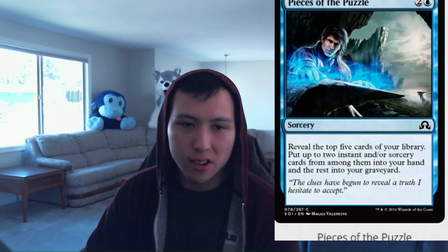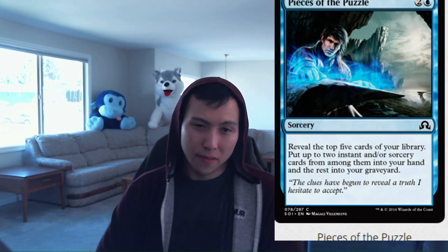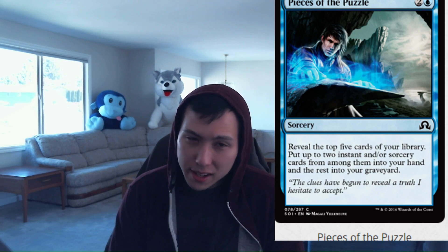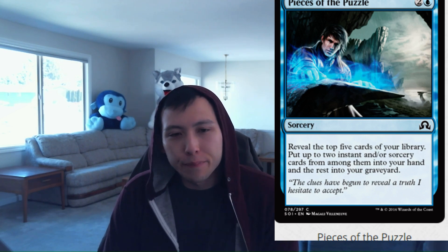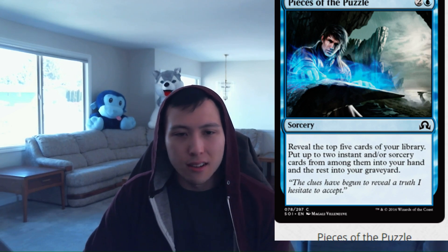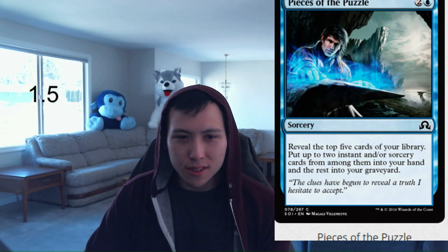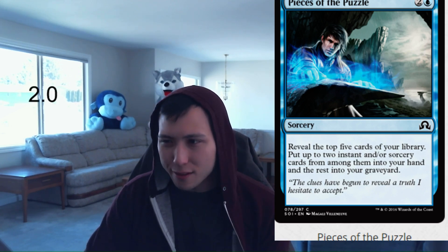Next, Pieces of the Puzzle: 1 blue, 2 colorless, Sorcery — reveal the top 5 cards of your library, put up to 2 instant and/or sorcery cards from among them into your hand, and the rest into your graveyard. This entirely depends on how many instants and sorceries are in your deck. Looking at the top 5 there's not much room to whiff. I think more frequently than not you're only going to find one target. But it is pretty good at enabling Delirium — every time you cast this you're probably getting a land or creature into the bin. Pieces of the Puzzle: 1.5, maybe 2.0 at tops.